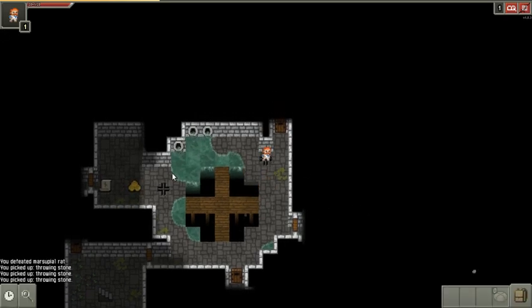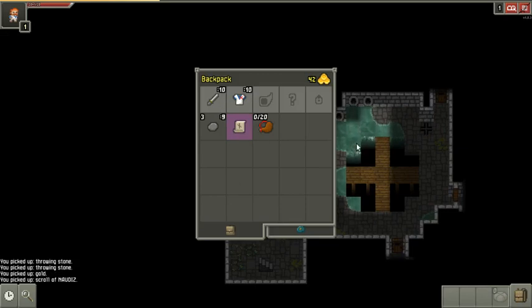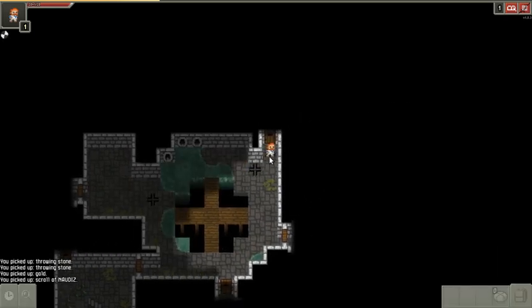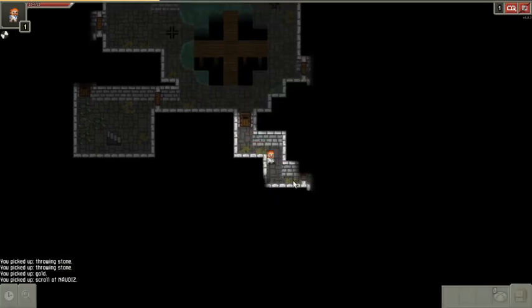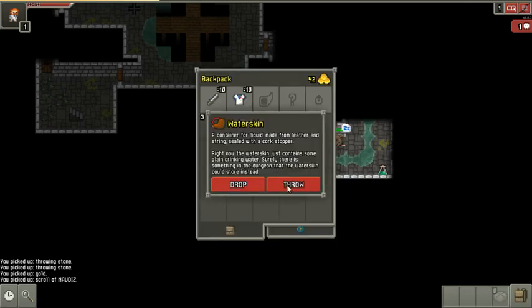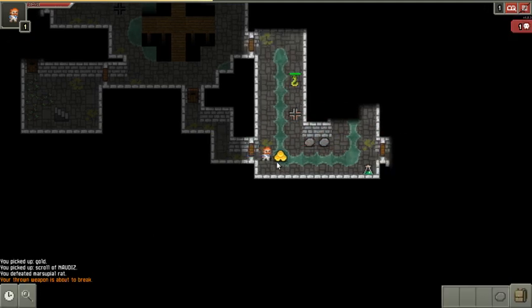It's a very dangerous place to be. There's a scroll here — I can't identify it, but it might be an upgrade scroll. For every dungeon stage there are two upgrade scrolls, which are the most important scroll — it upgrades your armor. Thrown weapons have a lifespan; throwing a stone a second time warned me it's about to break, so the next throw will cost me one.